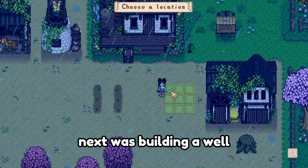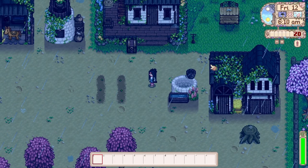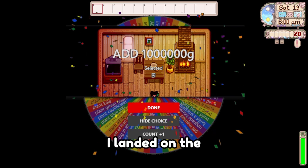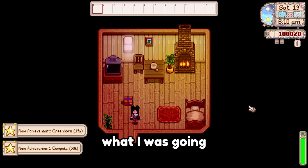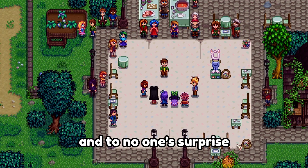Next was building a well, which I placed next to my flower seeds for easy access. By a remarkable stroke of luck, I landed on the 1 million gold space, which, as you may have guessed, paid us 1 million gold. What I was going to do with it, I didn't yet know. The egg festival came and went as usual, and to no one's surprise, I triumphed.